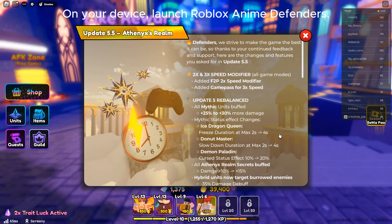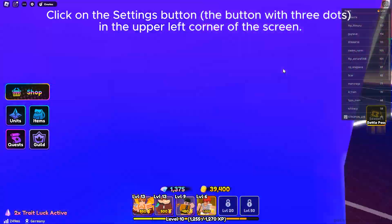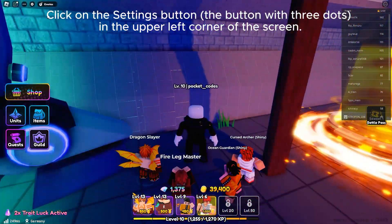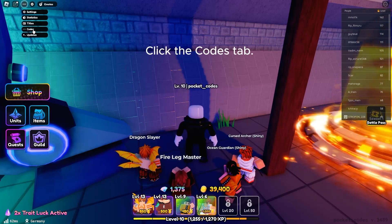On your device, launch Roblox Anime Defenders. Click on the Settings button, the button with three dots, in the upper left corner of the screen. Click the Codes tab.